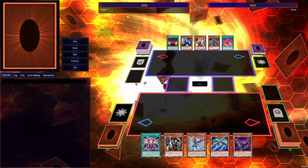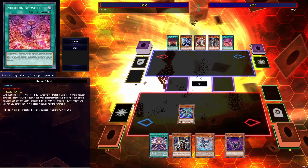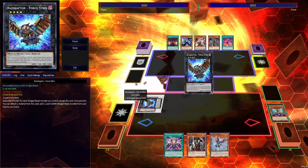So I've shown you how the setup can still be pretty damn powerful and pretty good at playing through interaction. Here's how it does against someone going second, dedicated to going second. We're going to lead with Raid Raptor Tribute Lanius to activate the effect, that's going to mill Mimicry, and then we'll special summon Fuzzy Lanius and go for Force Strix.